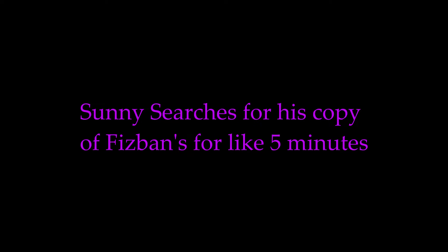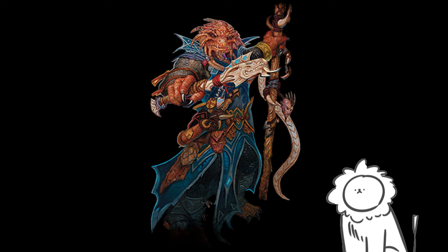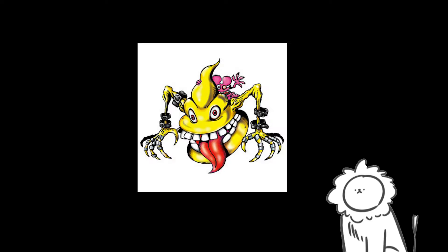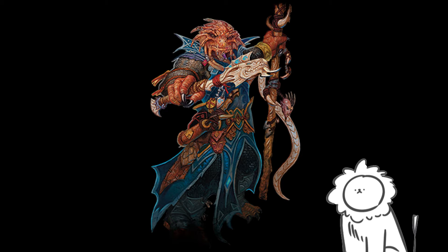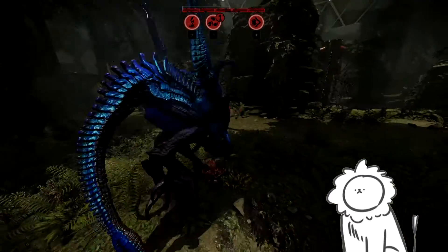So the new dragonborn traits - I am definitely letting my players use these as feats. One of them is terrible, I'll get into it, but from a storytelling standpoint some of these are the coolest. With the chromatic dragonborn, at fifth level, Chromatic Warding: as an action you can channel your draconic energy to protect yourself for one minute. You become immune to the damage type associated with your chromatic ancestry. Once you use this trait, you can't do so again until a long rest.